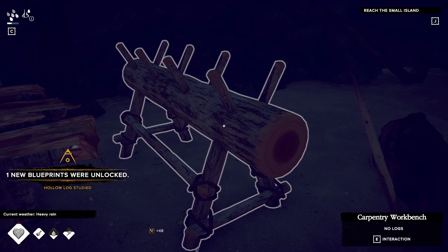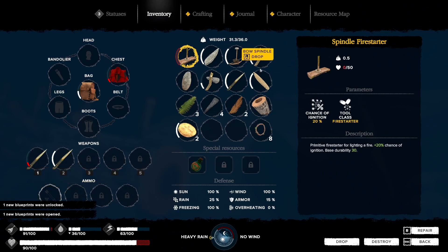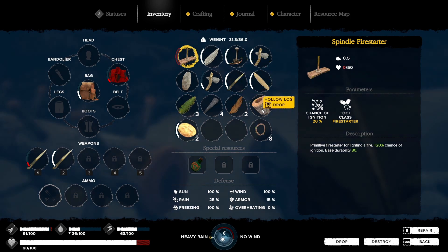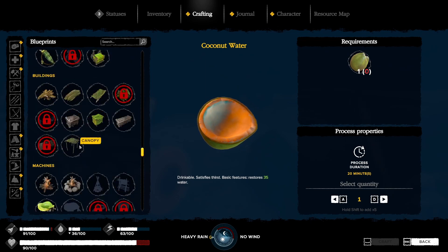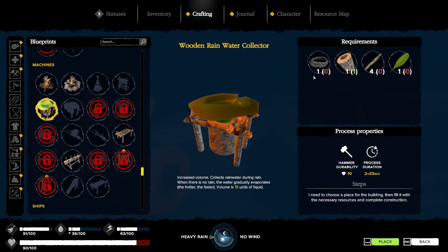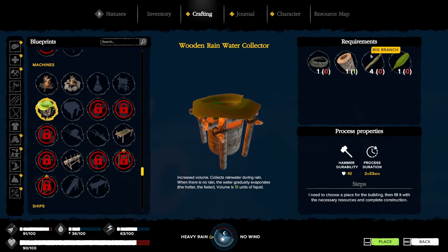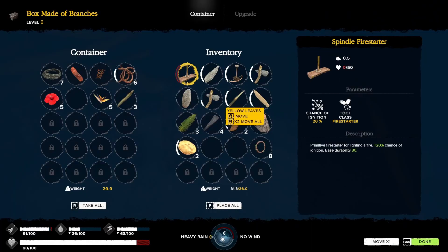Here we go. So is that in our inventory now? I'm going to drop that. Where's the hollow log? There it is — it's in our inventory. So now we should be able to craft this. We need one rope and four big branches. I don't even know where to get these suckers. I only have three.